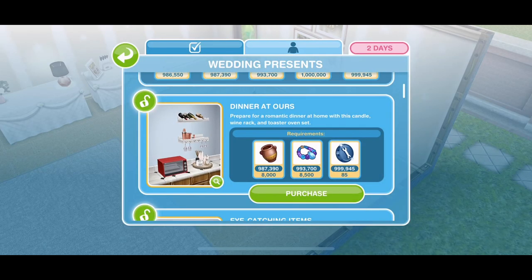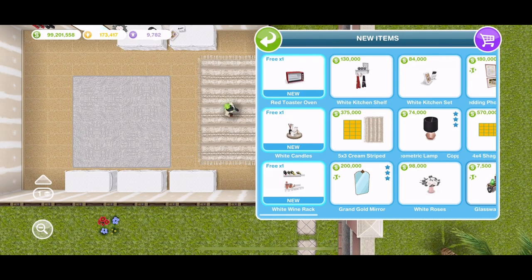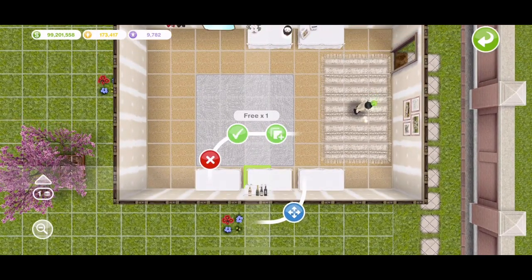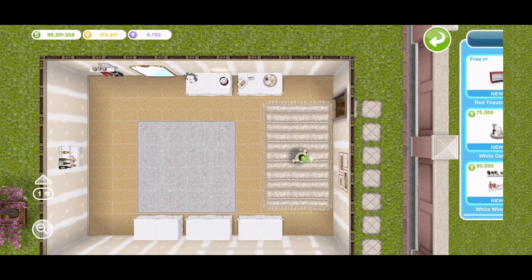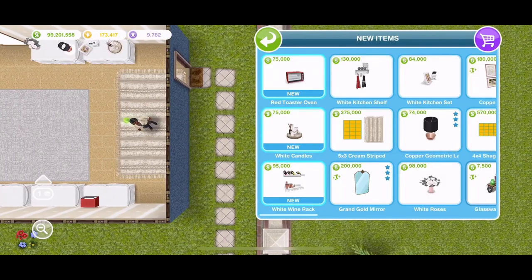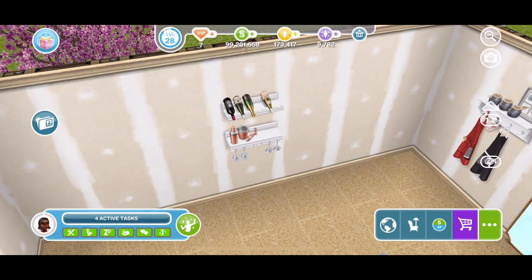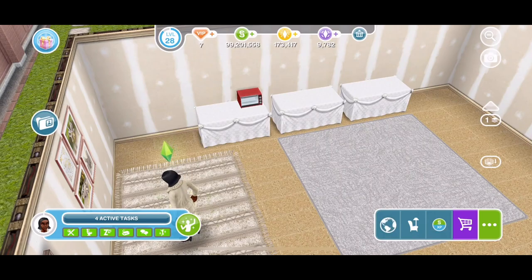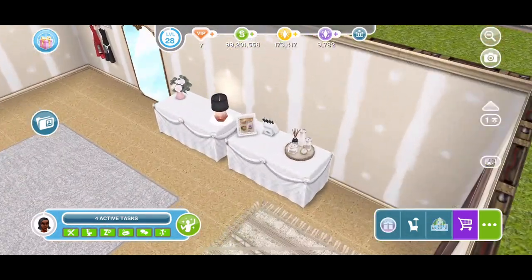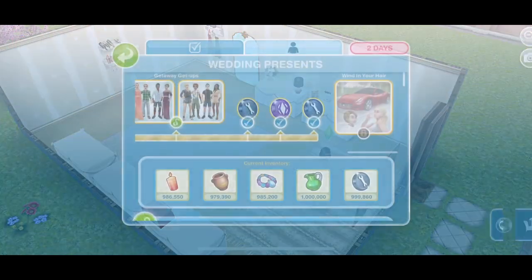The next prize is dinner at ours — a candle, wine rack and toaster oven set for a romantic dinner at home. We have a white wine rack that goes on the wall, white candles on the floor or up on the side, and a red toaster oven. They are amazing but you can't interact with the wine rack or toaster oven. The candles are so pretty. I want to interact with them and I want them to be cheaper.